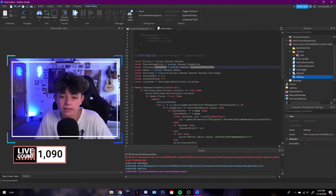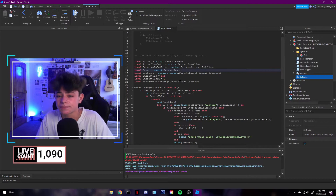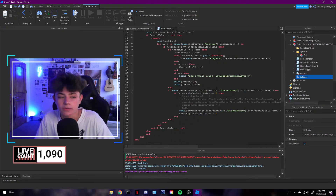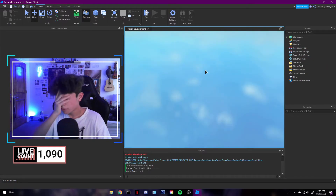What the script is doing is finding the tycoon, the owner, and all that stuff — that's what happens in here. I'm actually going to be working on more things for an updated tycoon version, but that's all you guys have to do. Just hit Play, go to your tycoon, and it should work.